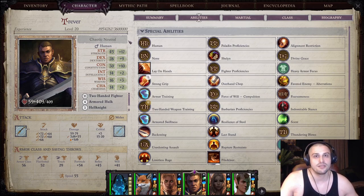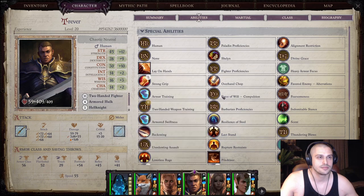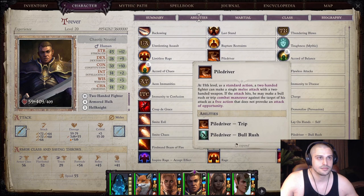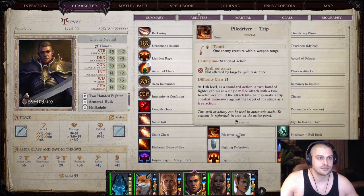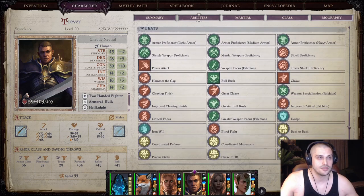His abilities — I'm going to hover over everything, pause when you need to, and let's go. There's a shitload of feats on Trevor.